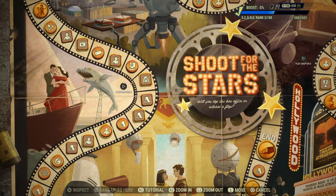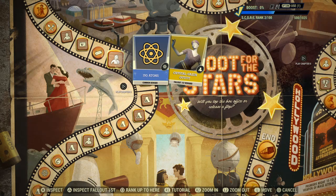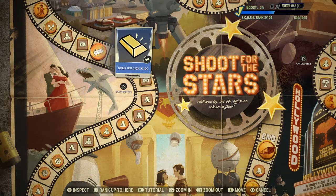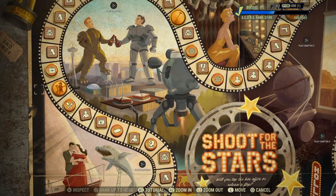Scout's Banner x3. Moving further: Legendary Scrip x100, 150 Atoms, Crystal Gazer Outfit for those who like their outfits, 100 Gold Bullion, Movie Reel Photo Mode Frame, and a Score Booster.